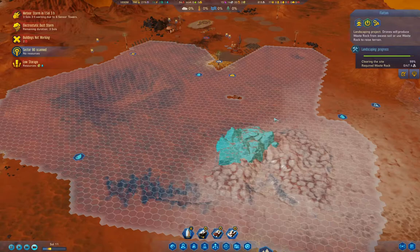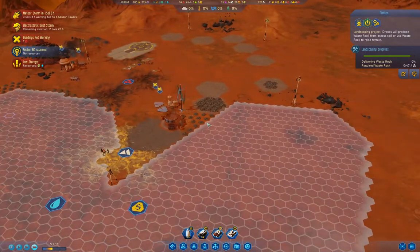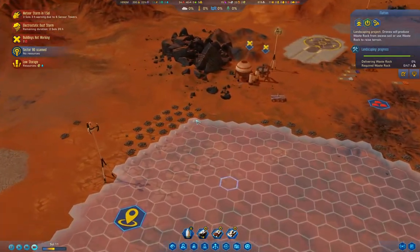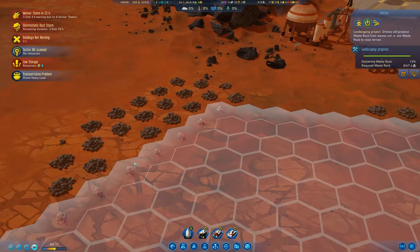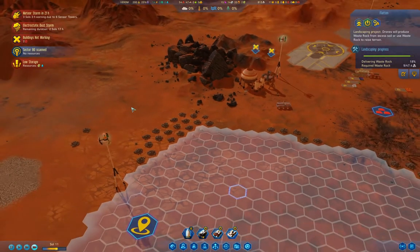Just about done clearing, and then okay, it's cleared the area — delivering waste rock. It should be basically done with that. Yeah, it's kind of funny how these things look when they're working. It's like they're praying or something. It's hilarious.